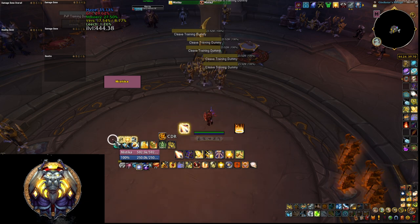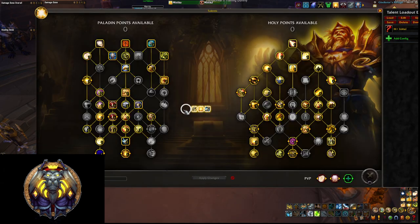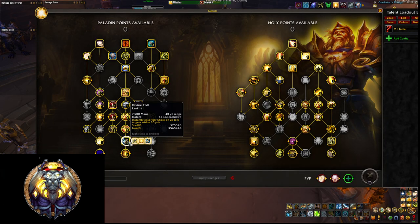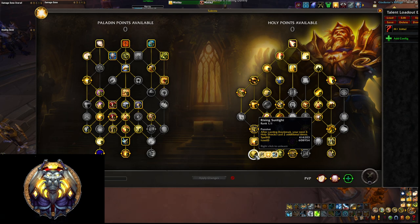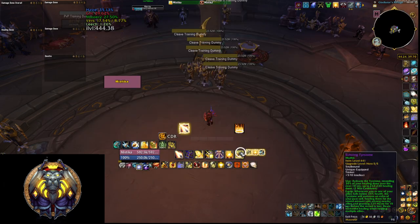Today we are going to talk about first Divine Toll — we all know what Divine Toll is, it casts 5 Holy Shocks to 5 targets around you and it leaves Glimmer of Light on them. The other talent of interest is Daybreak, which basically consumes the Glimmer of Light and does healing or damage depending on the target, which is increased to 200%. Then you also have the Rising Sunlight talent which makes it so your next 3 Holy Shocks cast 2 additional times.